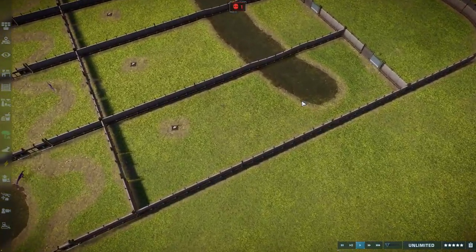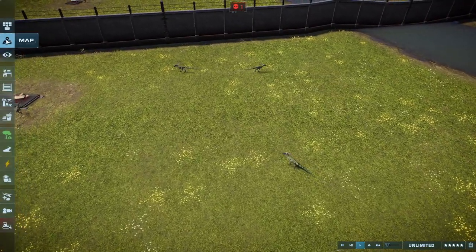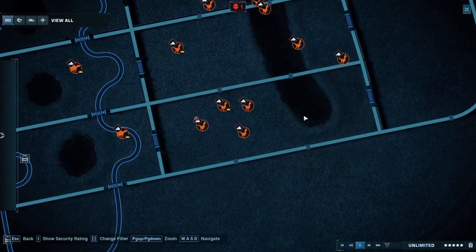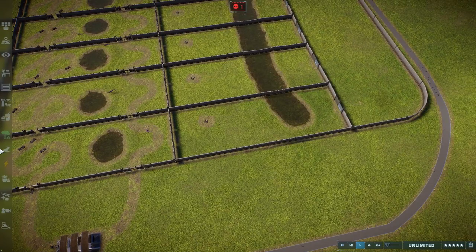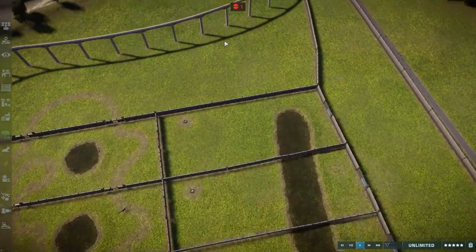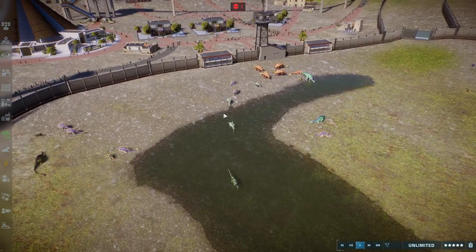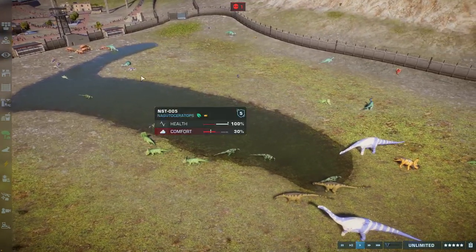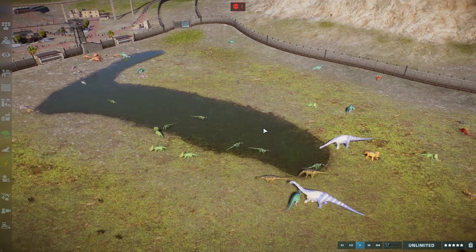Moving on, we have the third challenge: taking on the Deinonychus gang. The key to pass this test is to kill at least three of the Deinonychus. Once an apex passes all three trials, they will move on to the big arena where a bunch of herbivores are waiting to be killed. This will be a point system — you want to get here as fast as possible to rack up the points.